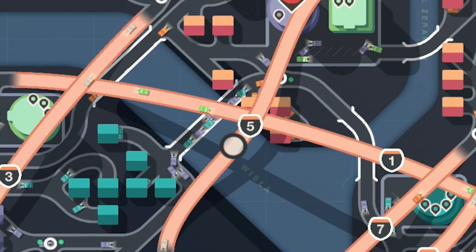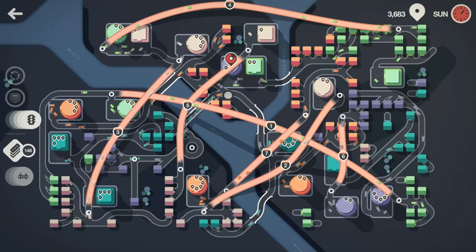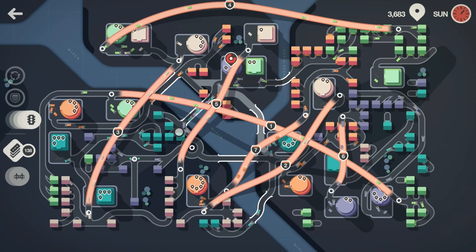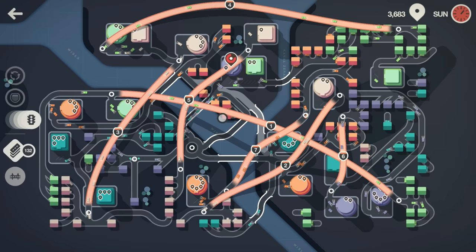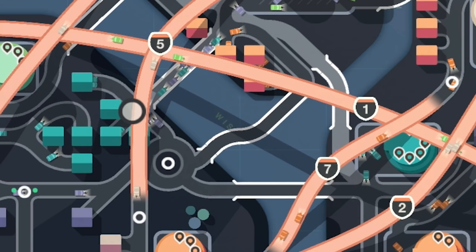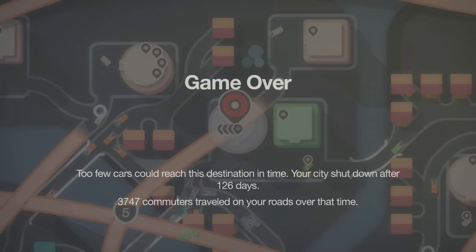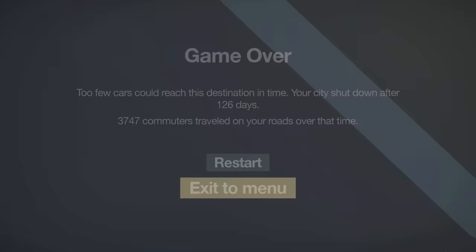You can see this bridge is completely rammed with two types of traffic. If we put a roundabout in there, we should be able to delete all of this road with the bridge and then from this green go straight across into the roundabout. If we then make it so this bridge is just for purples — by moving it down here to connect in there — the greeny blues connect into the roundabout. But it's just whether we can get the traffic there in time. I think this has died. Too few cars could reach this destination — your city shut down after 126 days.